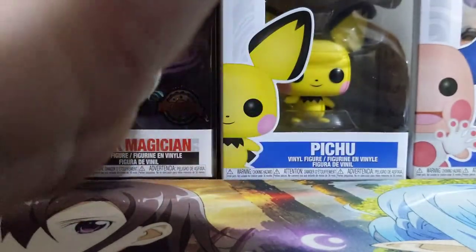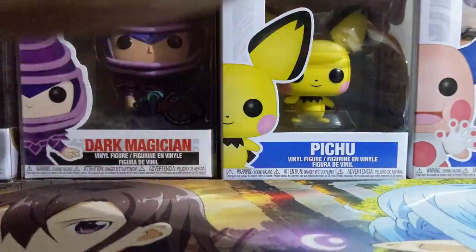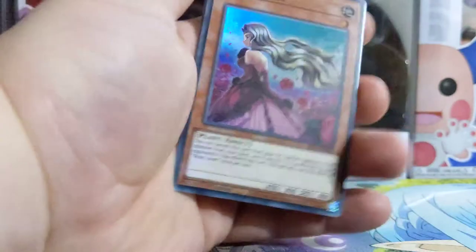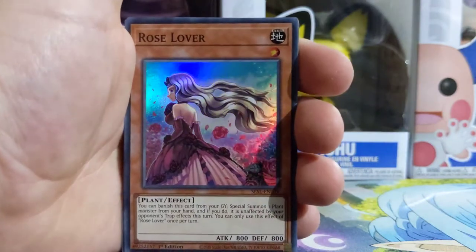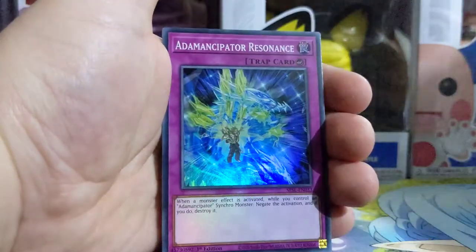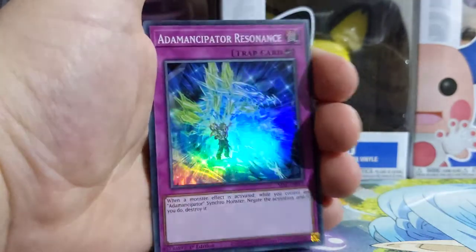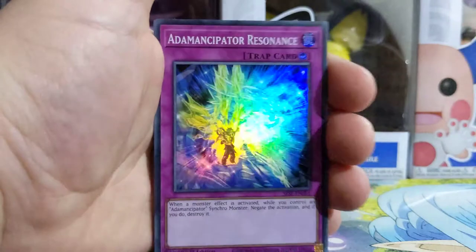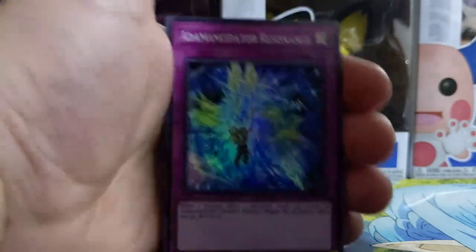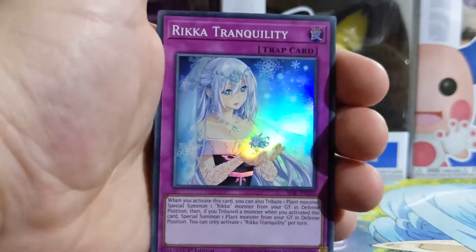I've got to say, the Legendary Dragon set is my favourite set. First card: Rose Lover — that's a nice card. Seems like this is all plant-based and trap-tricks-based. I actually don't know what trap-tricks are, I'll just have to re-check. Seems like it has one plant-based monster in it. Riki Tranquility — that's a nice card.